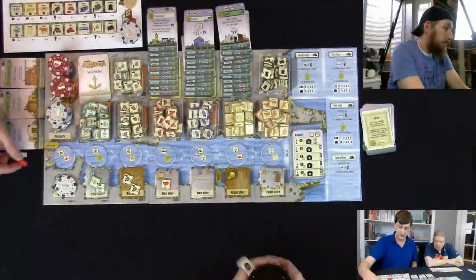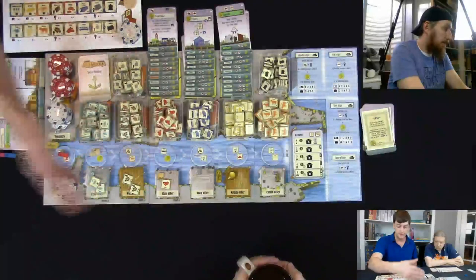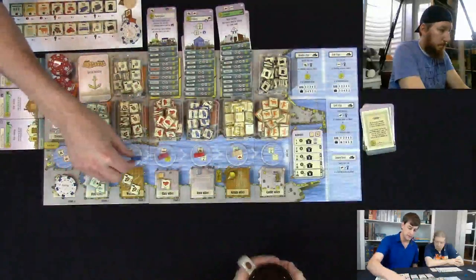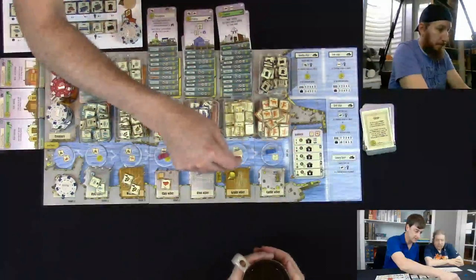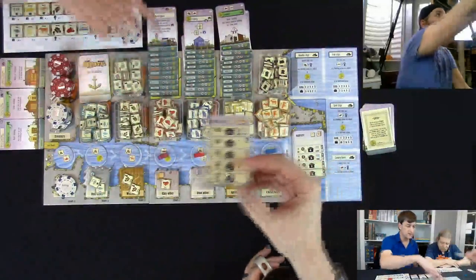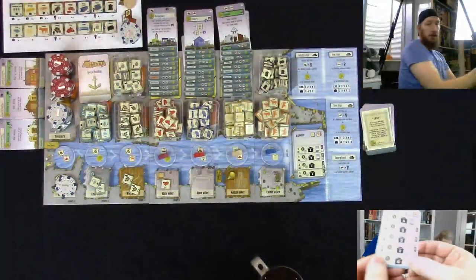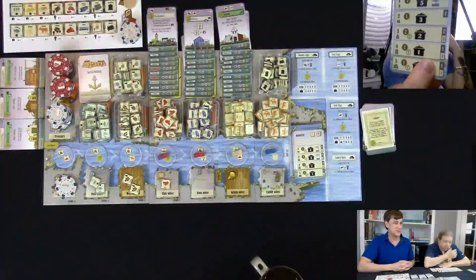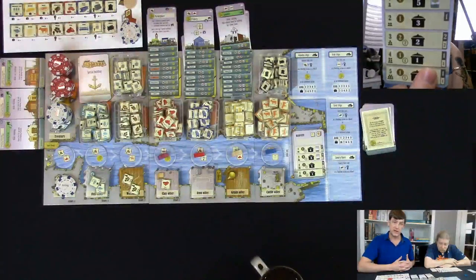Let's go to the round structure. Red moves first, does their thing; white leapfrogs over; we put out resources; blue moves; purple moves; then red forward, white forward, blue forward — and that's the end of a round. There's a stack of 20 round cards. On the card you'll see a stew pot with a number — that means at the end of the round every player must pay that many food to feed their people.